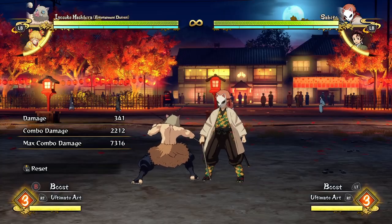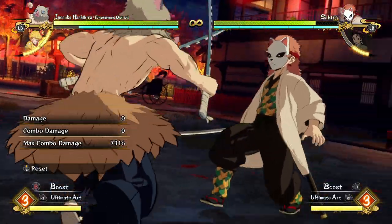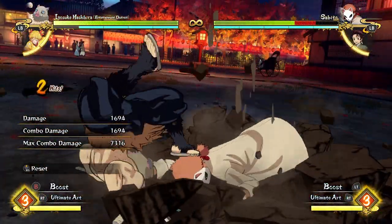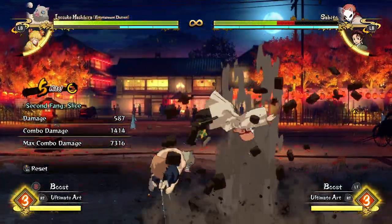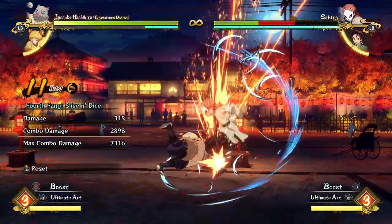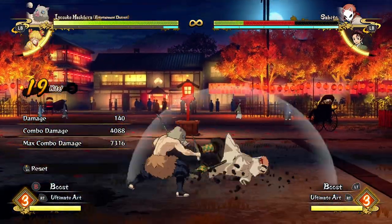You caught them out of trying to punish you and punished them for trying it — it's really really good. Because they've used their support gauge, the next time you hit them they won't be able to break out. You get a free combo next time you hit them because they've already spent their support, and you just get to do your full juicy Inosuke combos with nothing they can do about it.